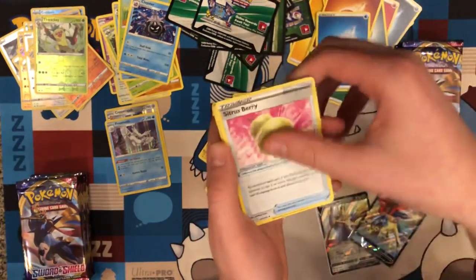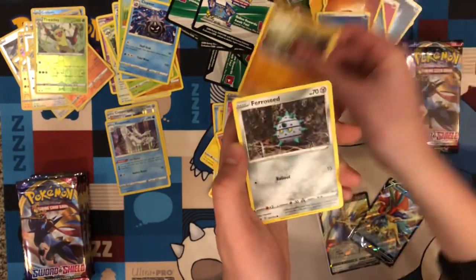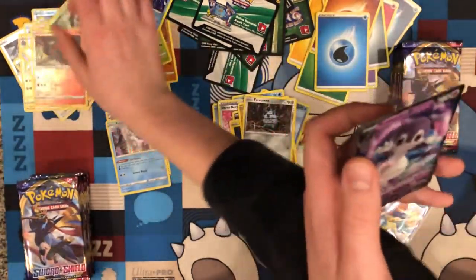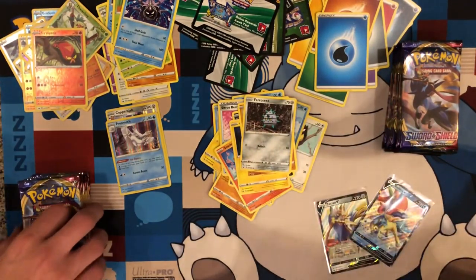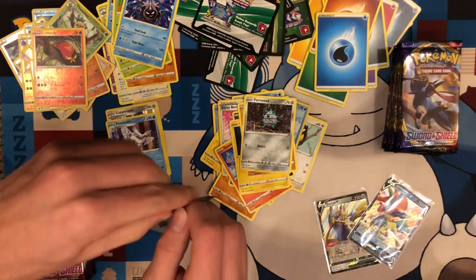Kangler, Hyped Potion, Citrus Berries, Gorabunny, Nickit, Chinchow, Diglett, Ferroseed, Reverse Sizzlipede, and Indeedee V. Indeedee is a weird Pokemon — I don't like Indeedee too much but it's very useful on my team.